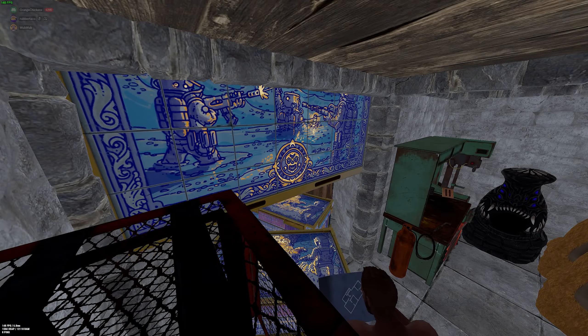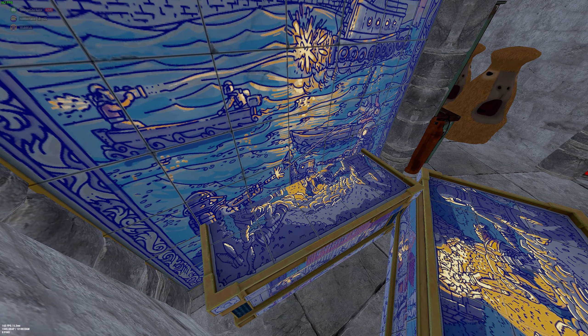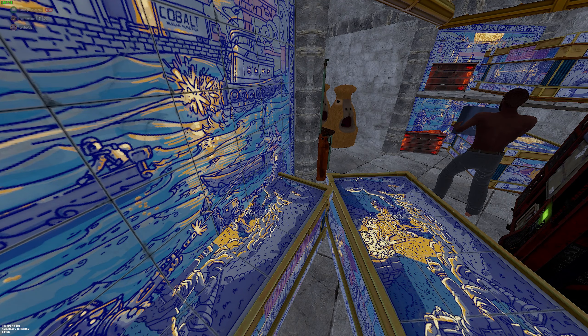And remember, this whole base started from this little triangle right over here. That's one of my favorite ways to build bases — fully modular bases that start off small and then can expand into a whole massive fortress without having to move to a main base.